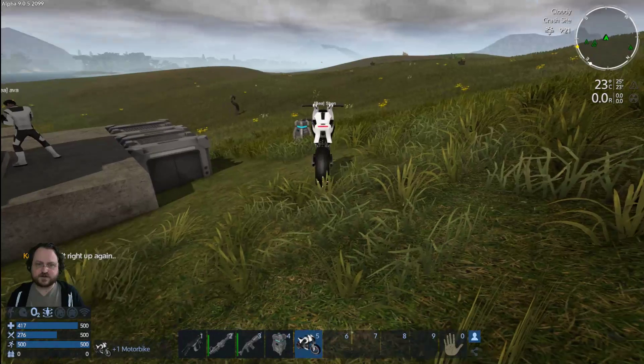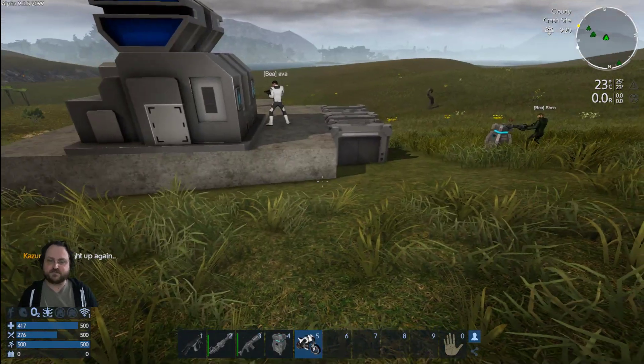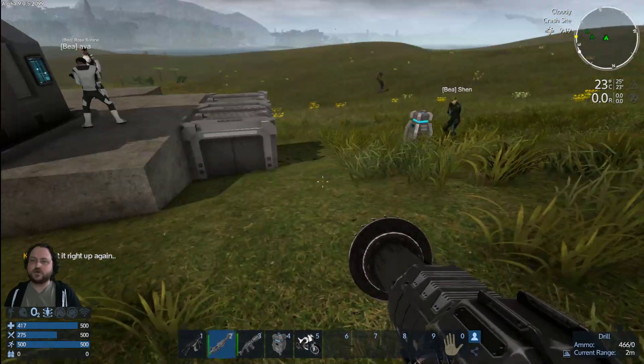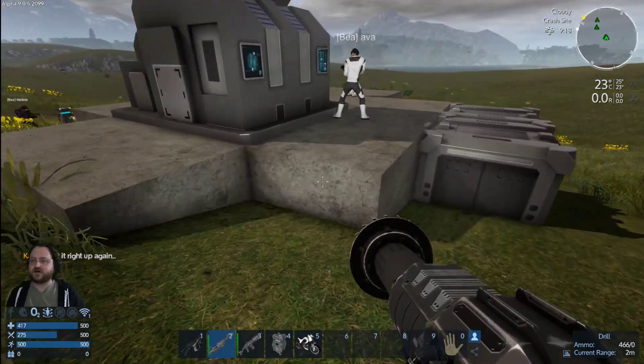Someone tilted the hover over and doesn't know how to put it right up again. Kaz, if you're in the hover bike — assuming it's talking about you or whoever's in it — when you're in it, just hit O, or hold down O. It'll level yourself off again.